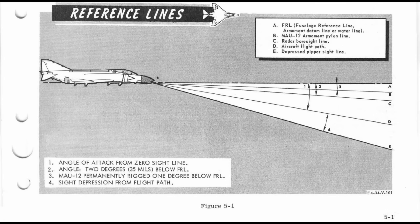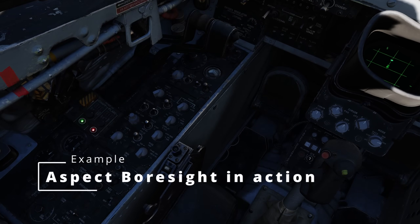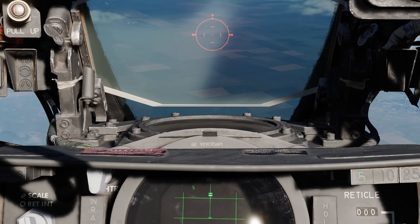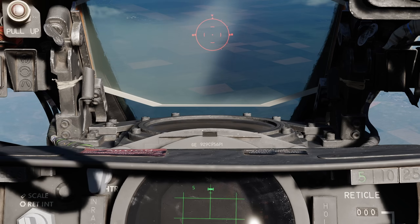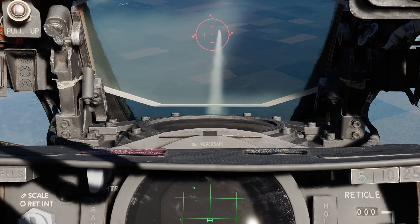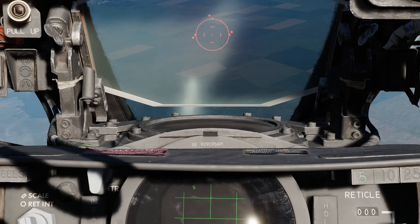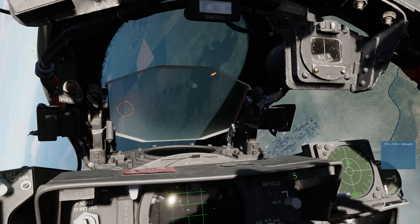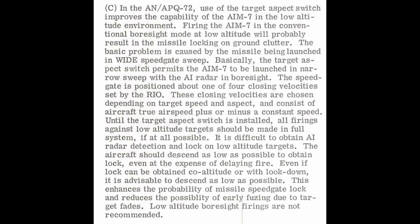Boresight has a lot of different features, but in short it basically emits the radar in a fixed position from the plane's nose and grabs anything that is there. For this video we are going to be solely focusing on the acquisition method that is based around the aspect knob. Anyone who has used boresight in multiplayer knows that it is not always entirely reliable for targets that are below you and in ground clutter.